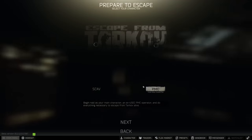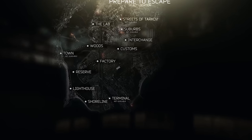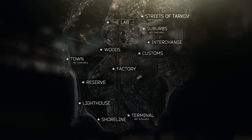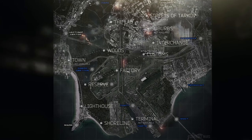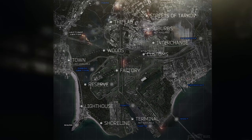First off, the only world map that we have to look at in Tarkov is wrong and kind of misleading. This is the one that comes up when you're choosing a map to go to via the regular menus to start a raid. This map selection screen appears to have been sourced from an older Contract Wars map, which is much clearer but follows the same overall layout with some early ideas of what Tarkov and its surrounding areas might look like.